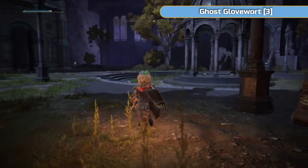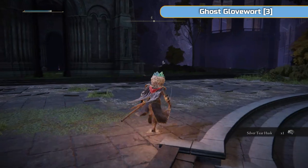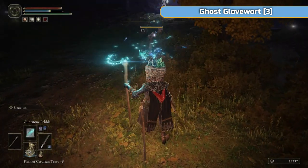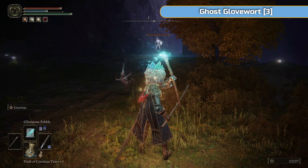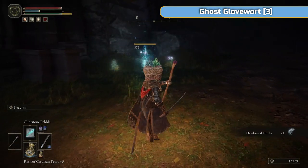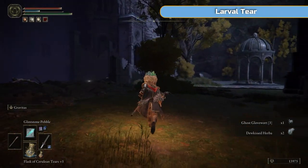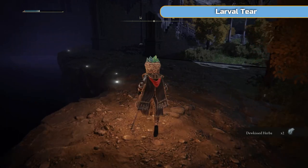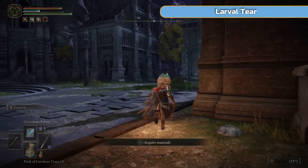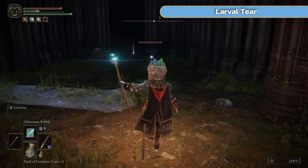There's a few things tucked around in the corners here — Somber Smithing Stone we obviously need. I'm not really going to use this Silver Tear Husk. There's one hiding in the bush here. I've come around here for more Ghost Glovewort because, like I said, I won't be using the Mimic Tear Ash for the end game — I'll be using a different one. So I'll give you the option, you can upgrade both and use whichever one you want.